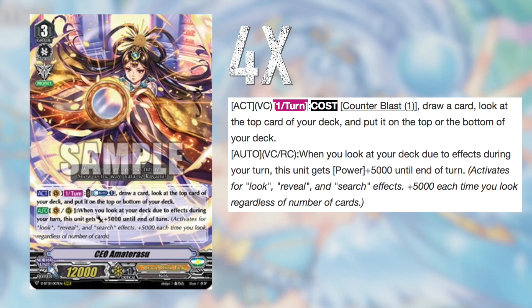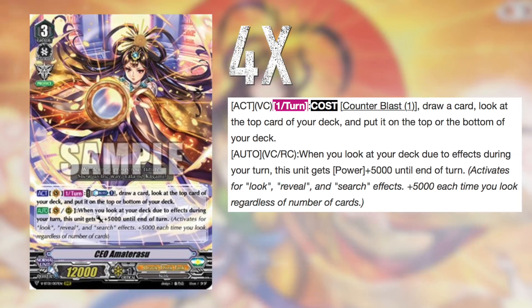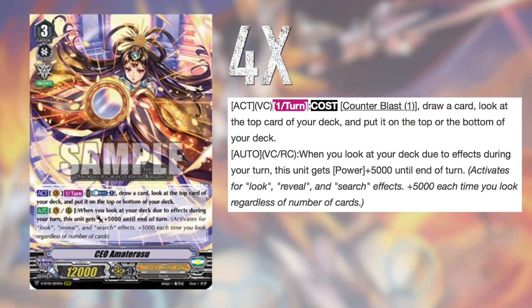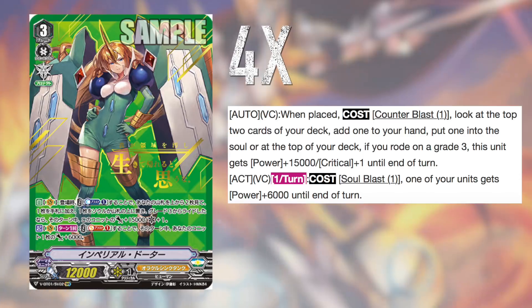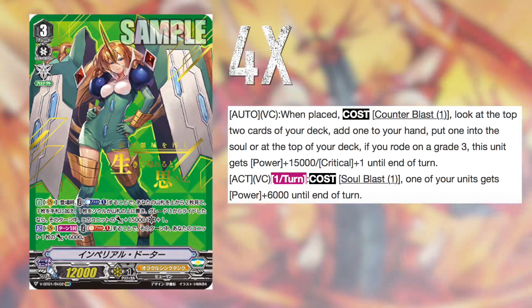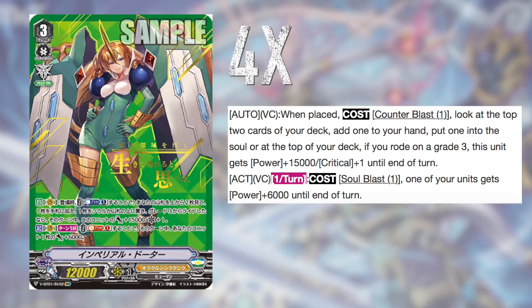In Standard you rewrite so often anyway, so the most ideal situation is to start with CEO, get that max value when Imperial isn't fully live yet, and then start riding Imperial for max plussing. Next up is Imperial Daughter, also run at 4. Some lists have been going back and forth between 3 Imperial and 4 CEO or vice versa, but since Oracle Think Tank can dig through the deck so well and can ditch excess grade 3s easily, you're actually able to run quite a bit more than other decks can. Imperial at 4 ensures you have her ready when her extra power and crit effect go live.